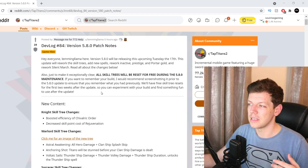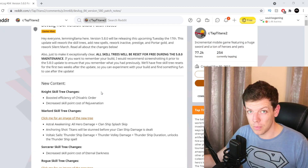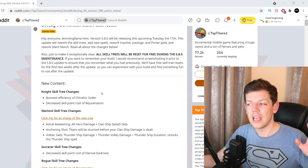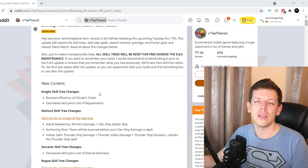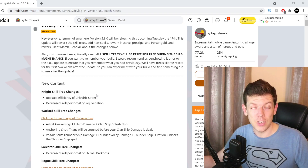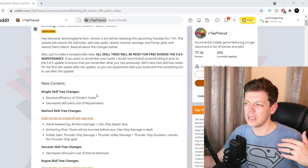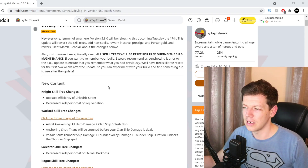The skill trees will be reset during maintenance, and it will be a free reset for this update so you can have a chance to test out all the builds. Sometimes it's discounted, but because they're changing the builds so much it's free — so go nuts. Normally mmlh or Parrot have the Google Sheet optimizer updated as soon as changes go live; I'll link those in previous videos.